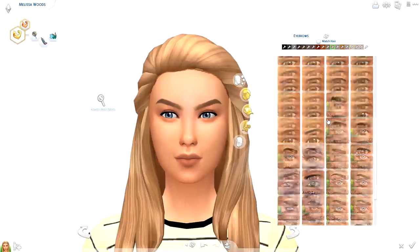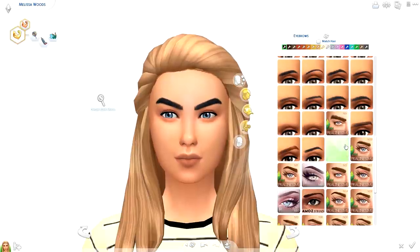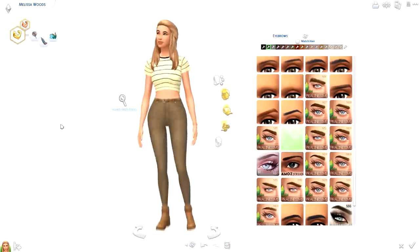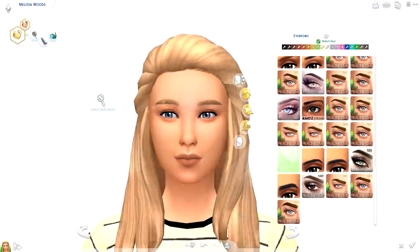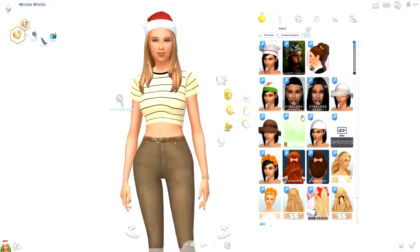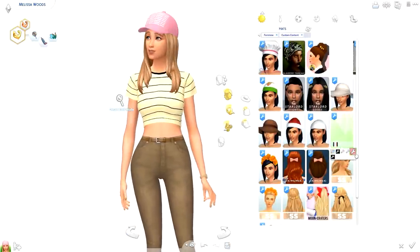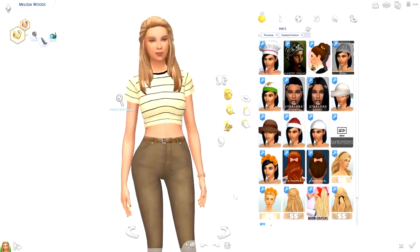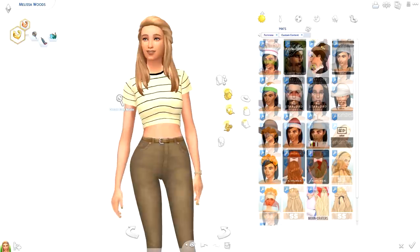So the Opposite Best Friends challenge is basically where you make one sim with particular traits. My sim will have Cheerful, Neat, and Loves Outdoors, and Foreign Simmer's sim is kind of the opposite — more of a geeky sim. But despite their different traits, they are still the best of friends, and that's the collab. It's a really fun thing to do.